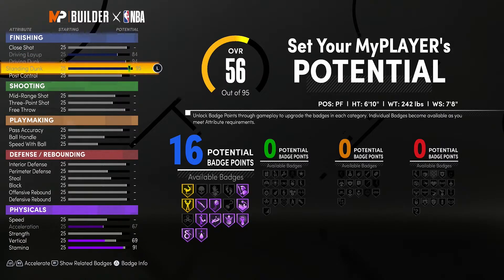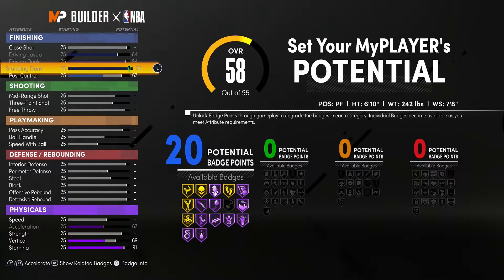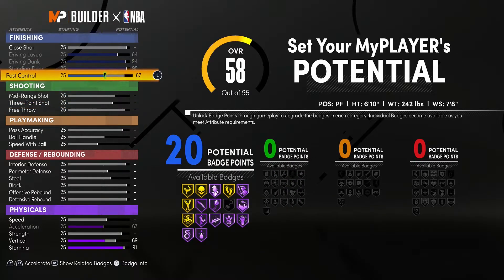For Post Control we're going to put it up to at least 20. We're going all the way up to 67 on purpose — if we don't go to 67 we're not going to get the Giannis comparison. This is why we went 67 instead of leaving it at 61 just to get 20 badge points.